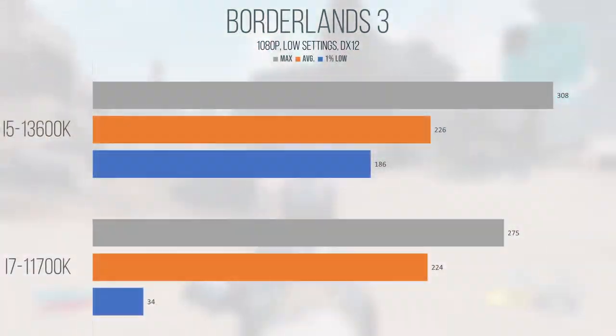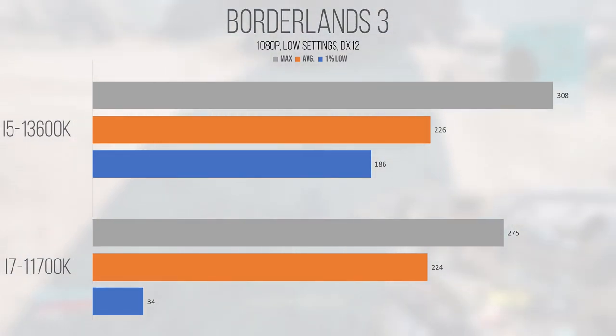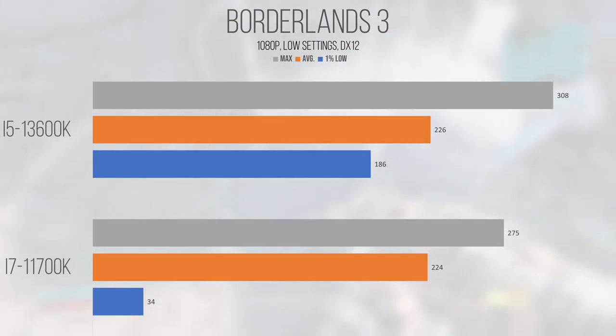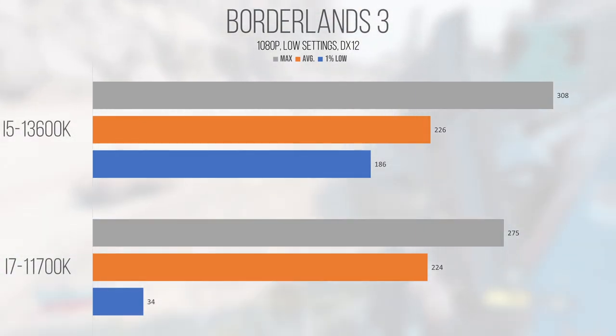Borderlands 3, our first Unreal Engine 4 title, showed barely any scaling when it came to average performance, but saw a massive improvement to 1% lows. What this means is that the game was performing better in its worst areas — these performance dips are what can kind of kill a good session. The 13600K surpasses the 11700K because of the smoother 186fps 1% low, despite only gaining 2fps on average. The maximum for the i5 also came in at 308, compared to the 275fps maximum on the 11700K — a solid 12% increase. Overall, if you're wanting to get into some Borderlands, either of these chips would give you a great time, and the 13600K does edge out a small victory.